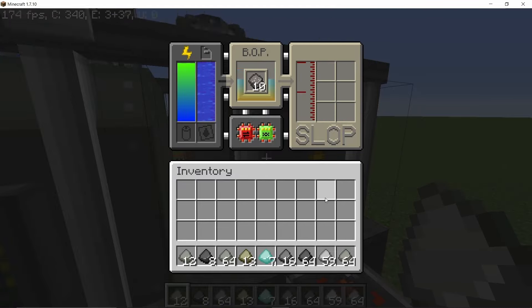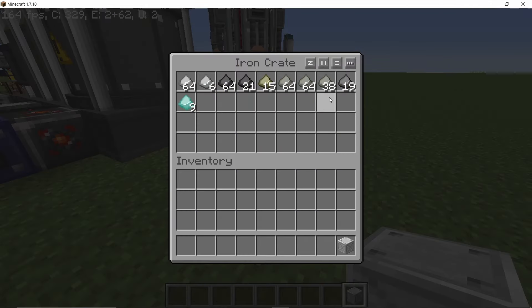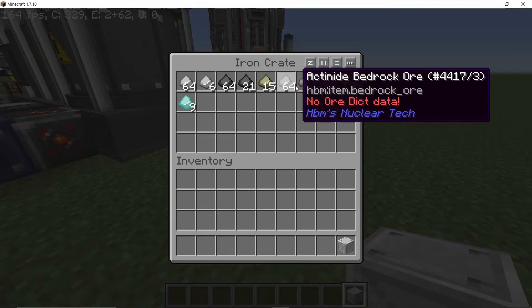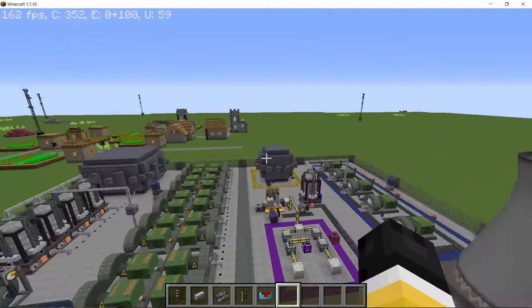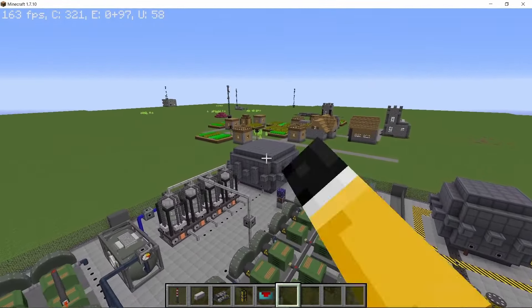We are gonna prioritize thorium in this build. Once this is done we got roughly two and a half stacks — actually more than two and a half stacks — of actinite bedrock ore, along with all of the other five bedrock ore types. Now we are gonna process it and use it to feed our uranium-233 producing reactor, which will then feed the uranium-233 big reactor that I made in a previous video.